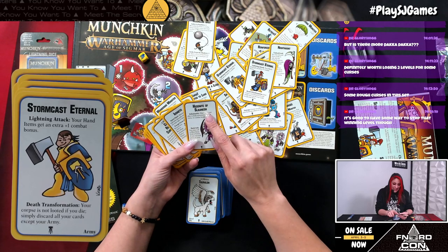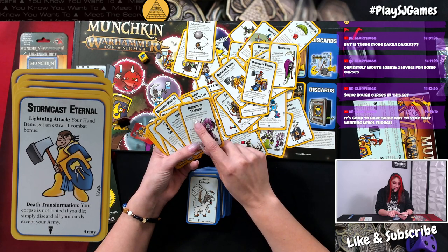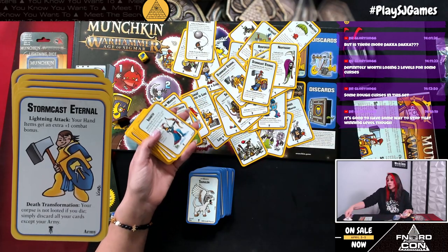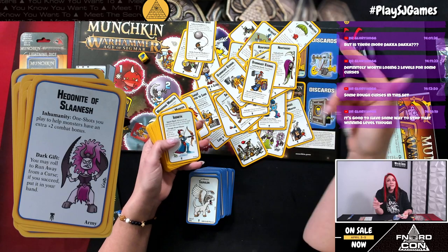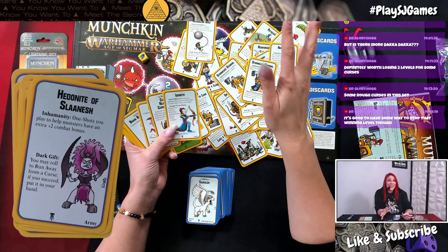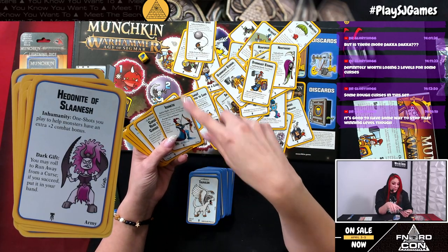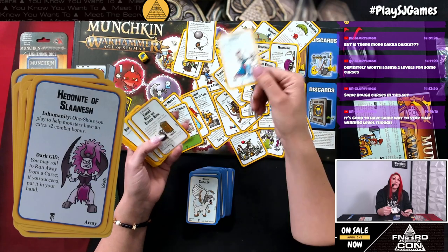The hedonyte of Slaanesh army: one shots you play help monsters with an extra plus two in combat, and dark gift — you may roll to run away from a curse; if you succeed you get to put it in your hand. You could combine that with the alliance card where both armies give you curses that affect all players — that would be such a rough game. The Idoneth army: spirit theft — whenever an opponent discards an army card you may take it into your hand; and escape from chaos — discard two cards to run away automatically from a chaos monster.